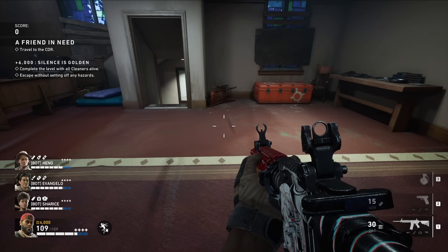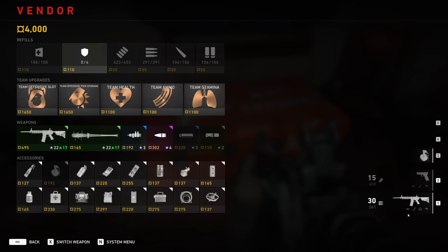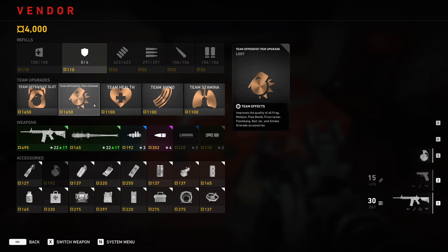Now in a match with bots, you'll notice the corruption modifiers already kicking in — we have increased vendor prices, which came from the player tree. Go ahead, spend some copper to get your loadout set, and we'll show you a few more things to know about Trial of the Worm.